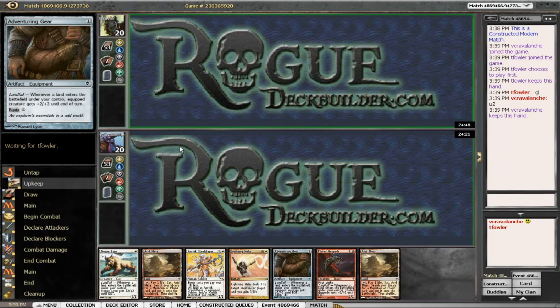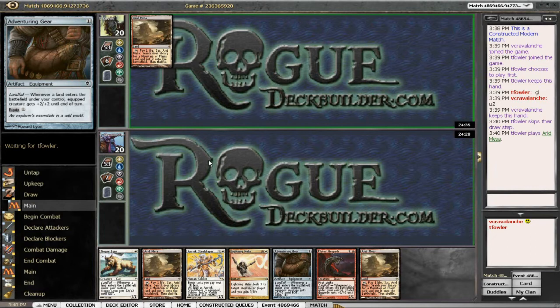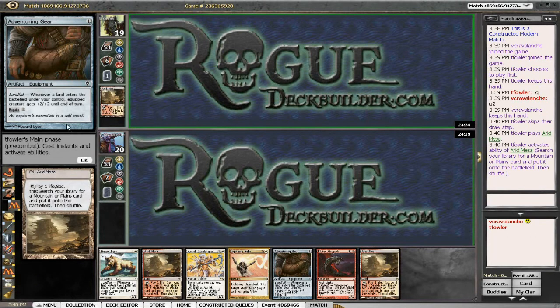I'd really like to see how this matches up versus Jund — that's still the most popular deck. Also, the enchantment deck going around seems like it'd be good to playtest against. I think Soul Sisters is a very good matchup against the enchantment deck, as my creatures can get as big as theirs in just a few turns, especially with life gain from Soul Sisters to keep ahead.